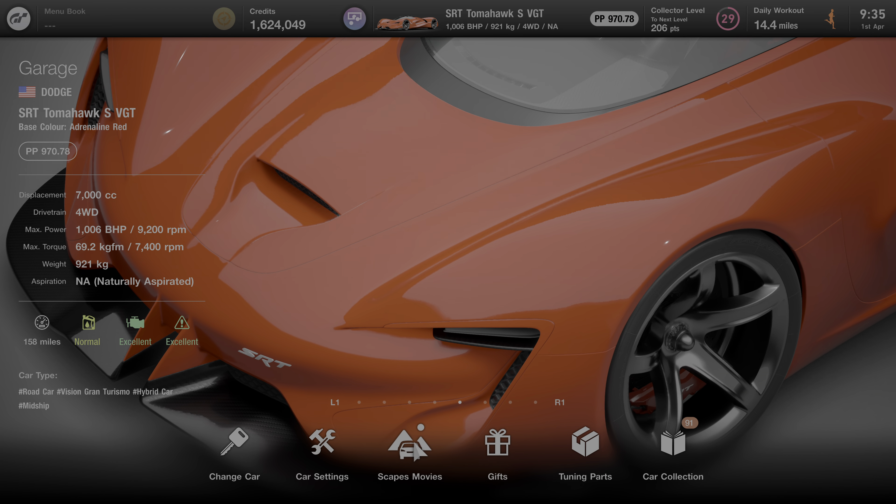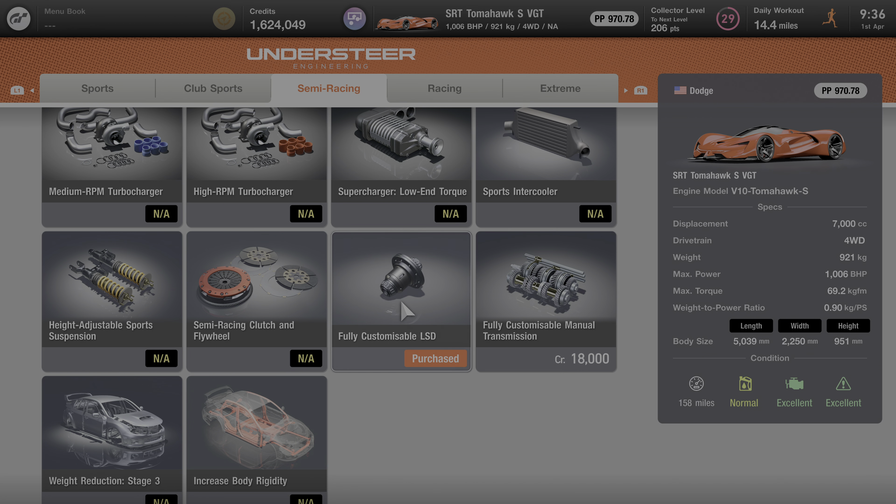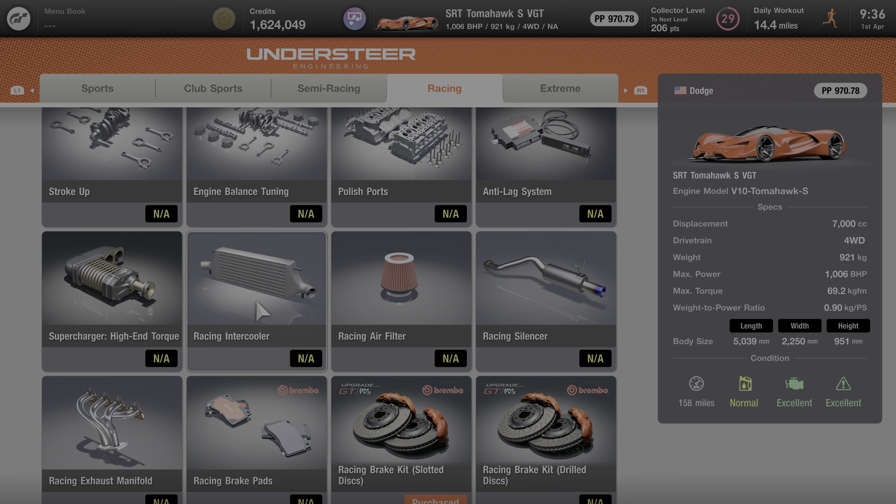This one was a recommendation from Kirith Carr on YouTube — if you want to give him a follow, he's pretty good to be fair. As I said, this was a recommendation from him: it's the SRT Tomahawk SVGT, it's well over a thousand brake horsepower and it weighs less than a tonne, and absolutely goes like you know what off of a shovel.